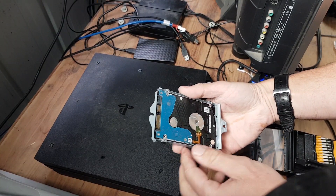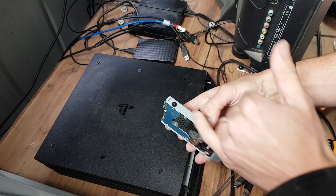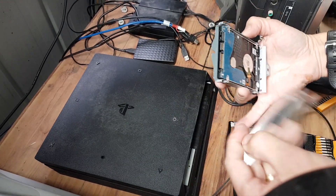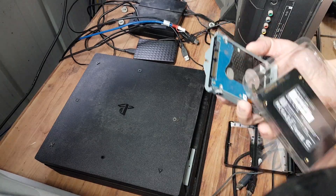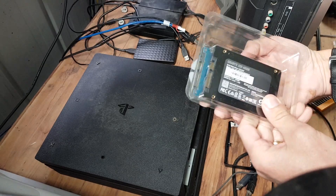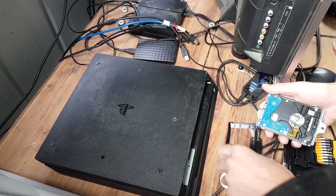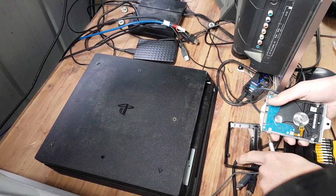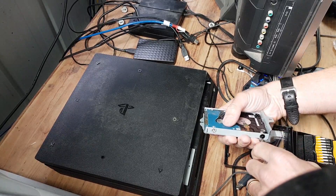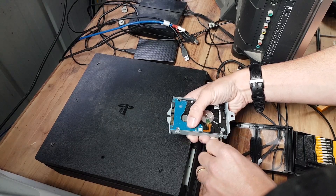This is the old drive — you can see it's a platter hard drive. What we'll do is take those four screws out, pull the hard drive out, and slot the new SSD in. The tops line up the same, so the SSD replaces the old one directly. We'll slide it back in and plug it in. Looking at the two screws, one has a little neck on it and the other doesn't — the one with the neck goes on the floor.